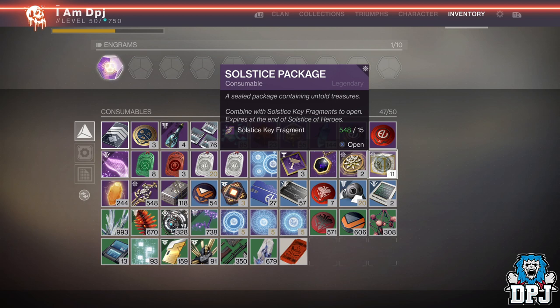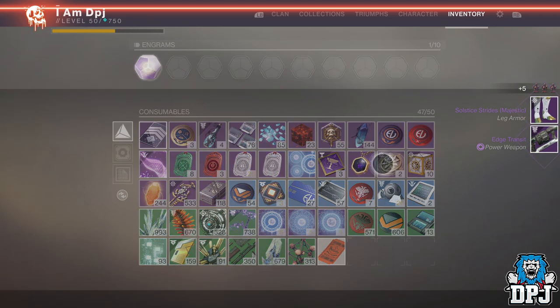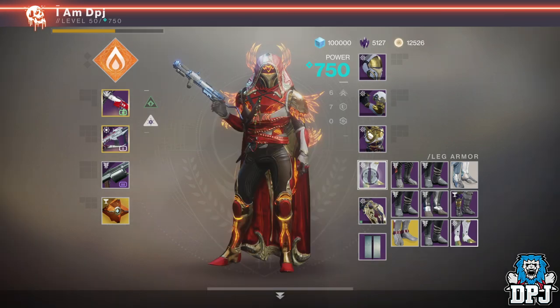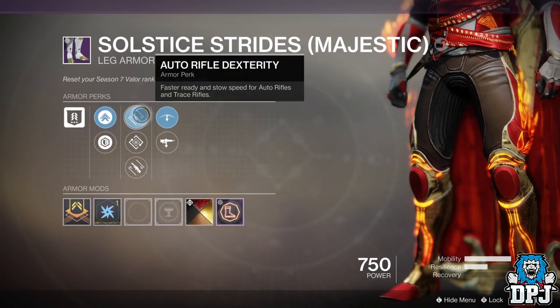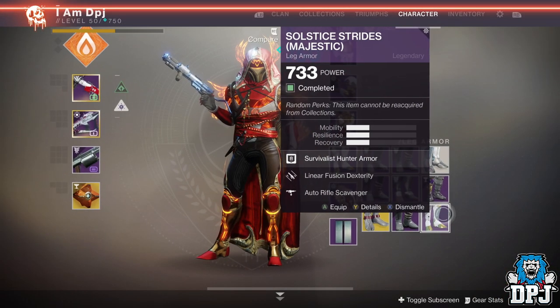So yeah people, if you have loads of solstice packages and loads of solstice keys with no use for them, try rerolling your armor to get that perfect set for you. As when the solstice ends, your usage for these solstice packages and keys will be void, so you may as well get your uses out of them — matching the perfect look with a perfect roll.